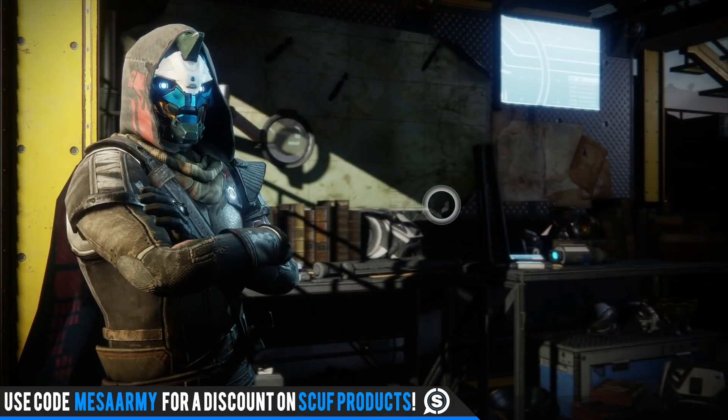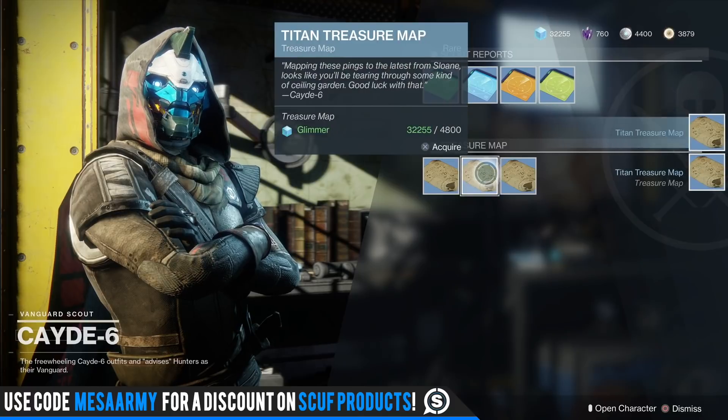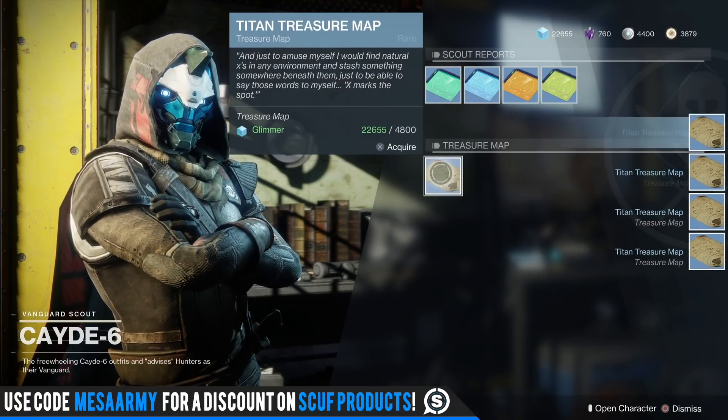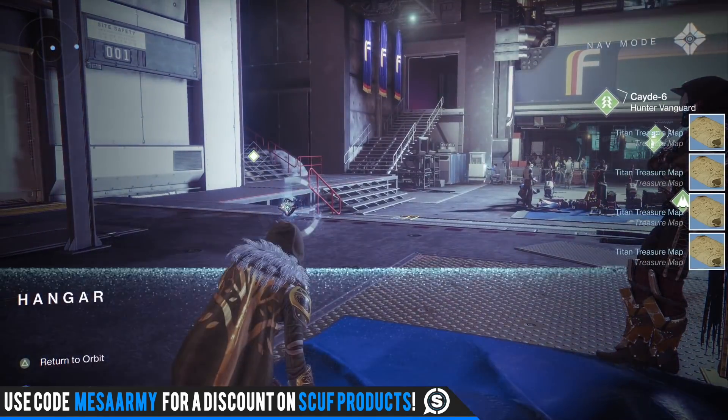Before you do that, make sure you go see Cayde-6 and grab the treasure maps. Every week these treasure maps — I think one of them will give me an exotic Engram for the most part, and sometimes they can give you one of those faction weapons too. So go to Titan and do public events over and over.